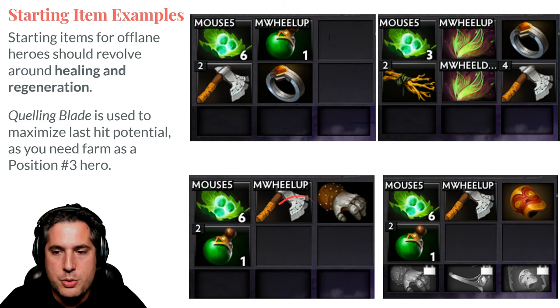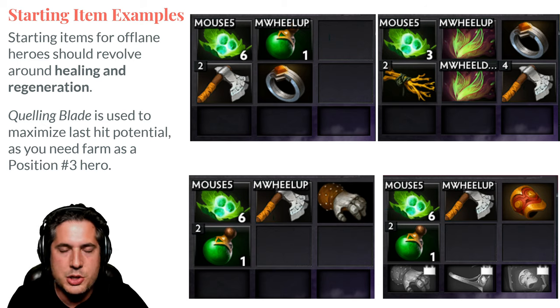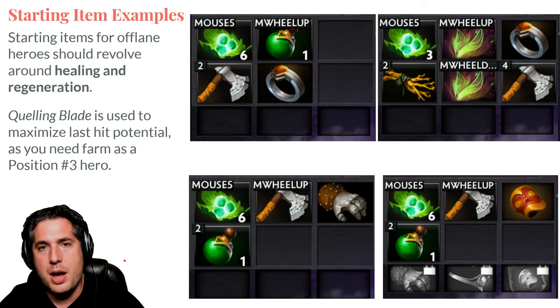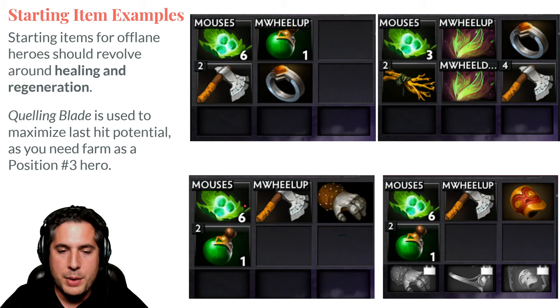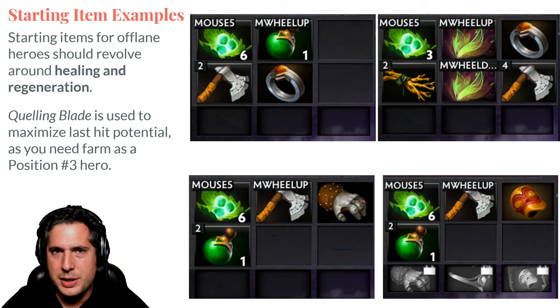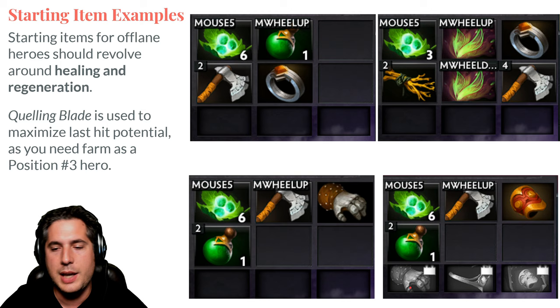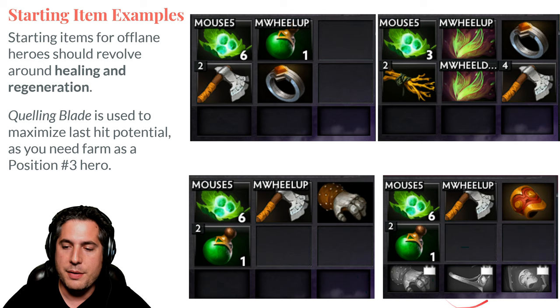Quelling Blade ensures last hits and you can cut down trees to get better access through their jungle. It provides a lot of bonus damage to getting last hits, and as a Position 3 you're going to want to be getting last hits. The items shown are good examples of how you can use starting items to transition into the early game. If you're running a Strength hero, regen is always mandatory, and you want the Quelling Blade for last hits and denies. The Gauntlet gives 3 Strength — extra HP, extra regen, extra damage for Strength heroes. You can transition this into a Bracer with a low-cost recipe, giving you increased resistance to damage, increased regen, and increased overall capability — a very clear way to solidify your lane presence.